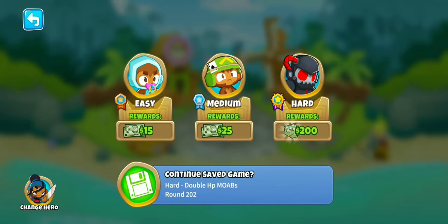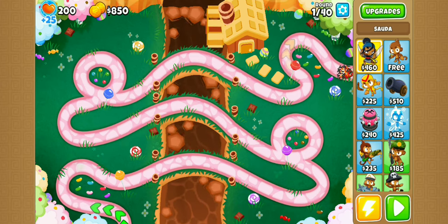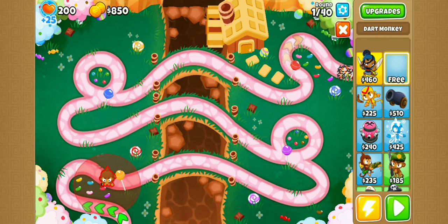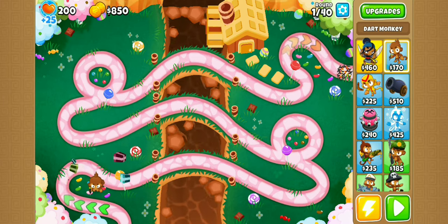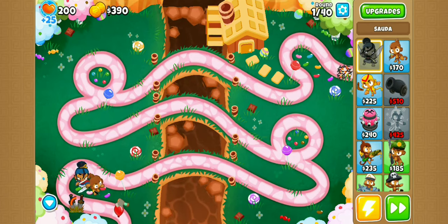To begin with, go into Candy Falls, any difficulty, and start a game. You're just going to want to start the game off, place some towers in, do whatever. In essence, all you have to do is survive while you're getting the achievement.